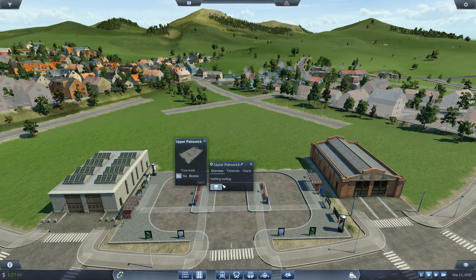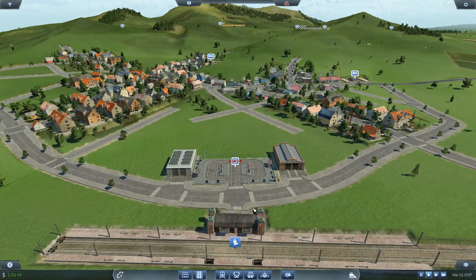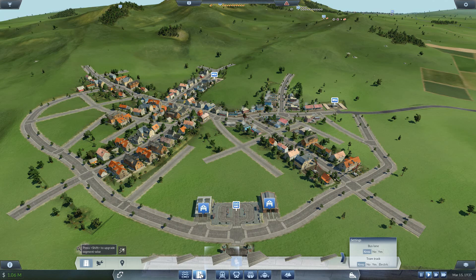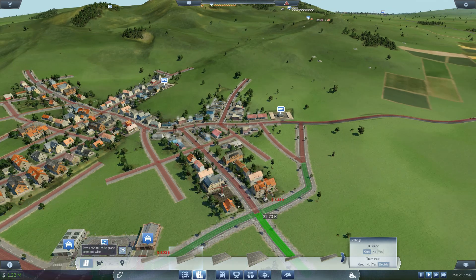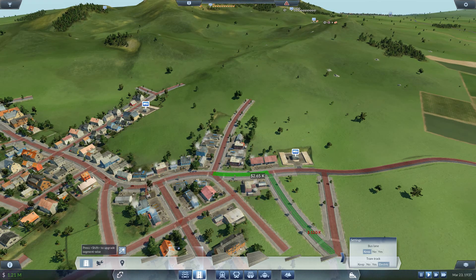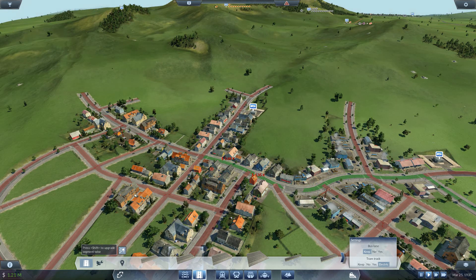Now, you need to be upgraded to electrical. Roads — medium street, electric, yes. There we go, so the tracks will go around here, there, there, there, around this part.